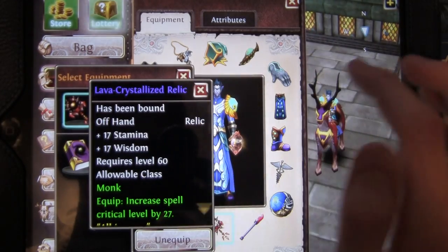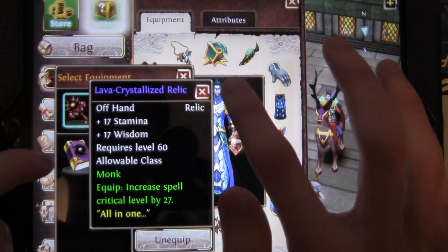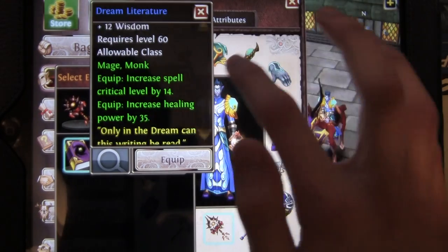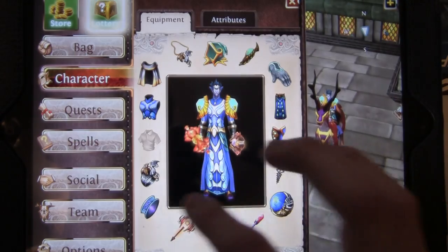So I got the Lava Crystallized Relic first with that series I did. And also recently I got the Dream Literature from EHL, which has crit, healing, and wisdom. But I like the Relic better, obviously.